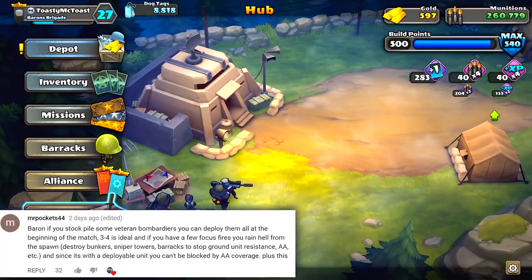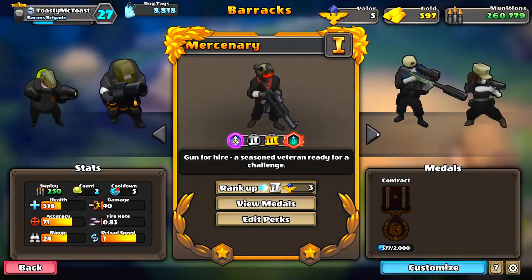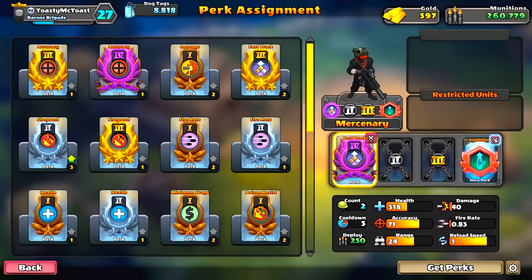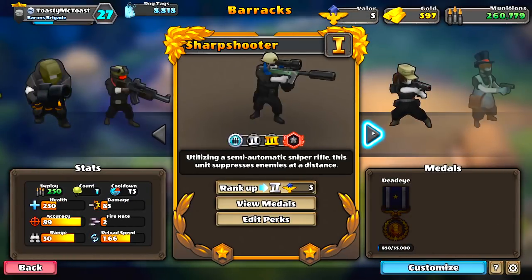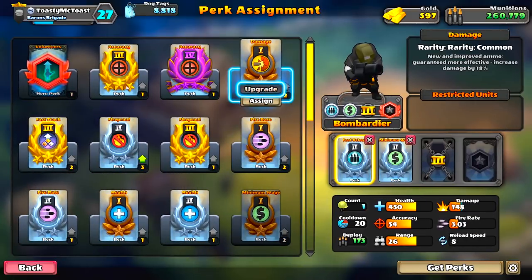Mr. Pocket suggested one thing that I think we need to do immediately. I need to go find my mercenaries here who have an amazing perk. Look at that perk right there — we need to get rid of that. Let's edit this perk and take that off. Now all the special units have these, including my favorite unit right now, which is the bombardier. So let's go ahead and give him this perk.